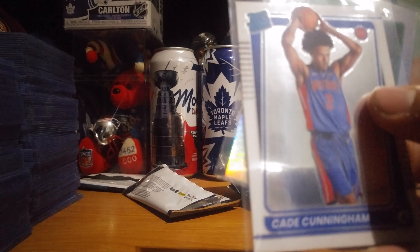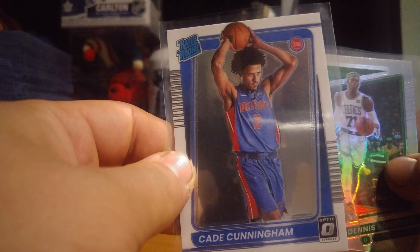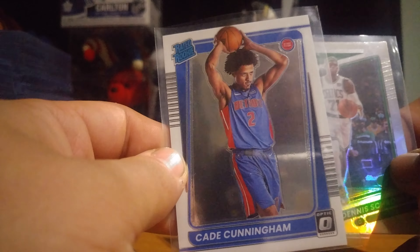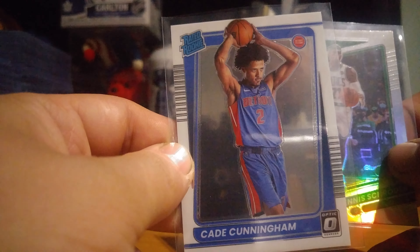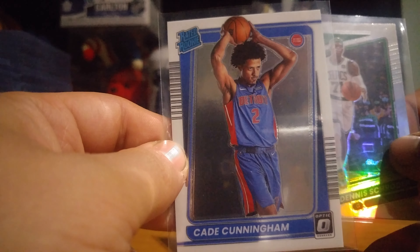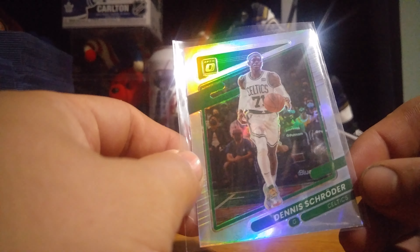And we had Cade Cunningham — big one right here — Rated Rookie. Still can't get Scotty Barnes Rookie Card for Prism or Donruss Optics. We had a Silver Dennis.